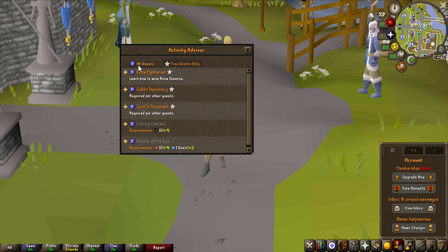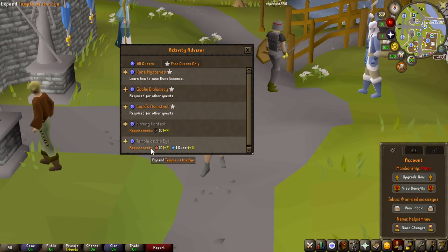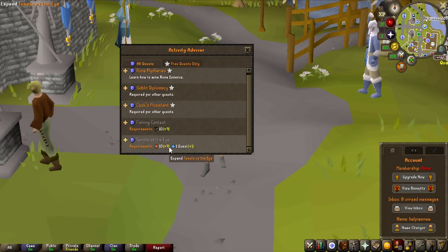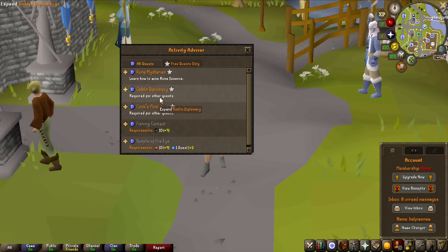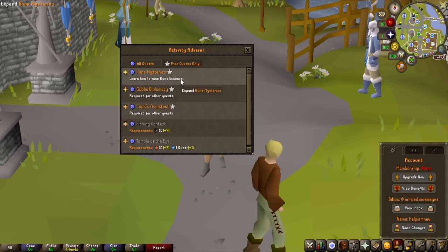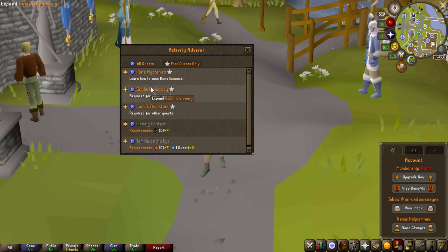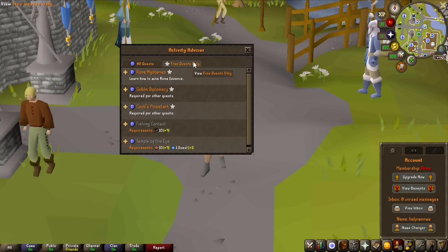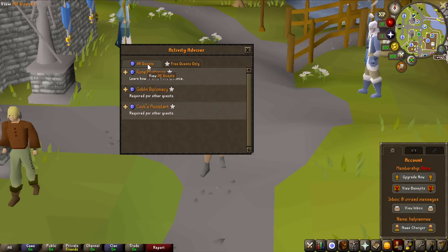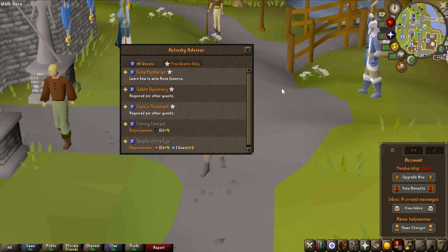For all quests — including members' — you can see on the Fishing Contest these are the quests it recommends: Temple of the Eye last as the runecrafting quest, then Rune Mysteries, Goblin Diplomacy, and Cook's Assistant. All of these are useful but not too great. Goblin Diplomacy is the least useful skill-wise. For free-to-play only, it literally just removes Fishing Contest and Temple of the Eye. Let's actually become a member and start doing some of these.